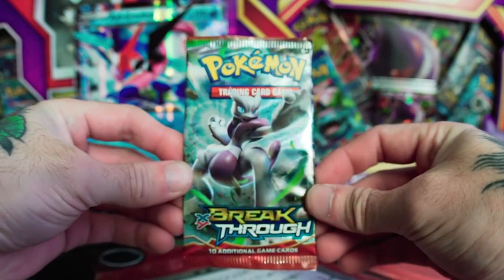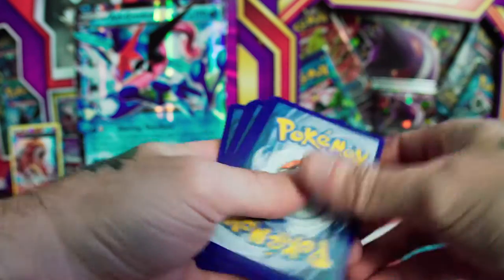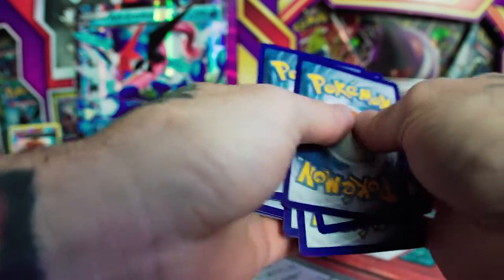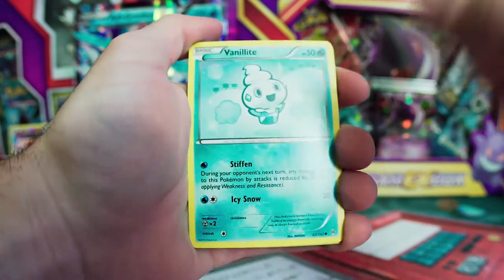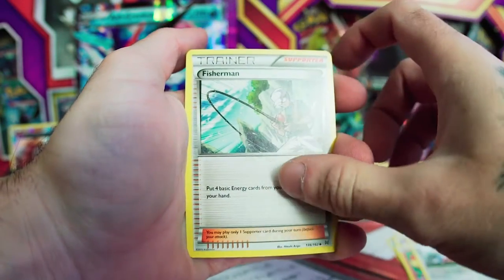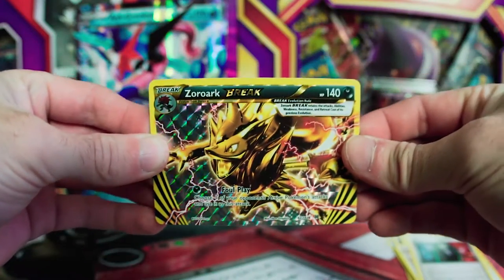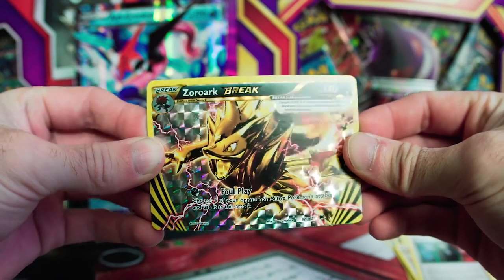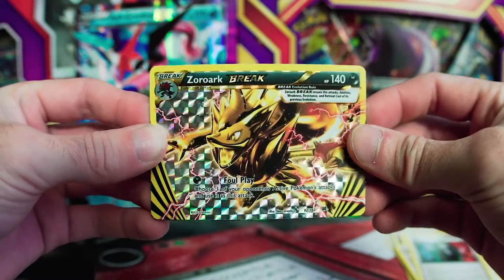And the final pack of the Ash Greninja collection box is Breakthrough. Let's hope for something good out of this one. Kicking it off with Vanillite, Flabebe, Zorua, Fennekin, Doduo, Fisherman, Ursaring, Giovanni's Scheme. Finally, the Zoroark Break — I've been waiting to pull this card. That is nice. It's definitely a popular one to play on the online TCG.